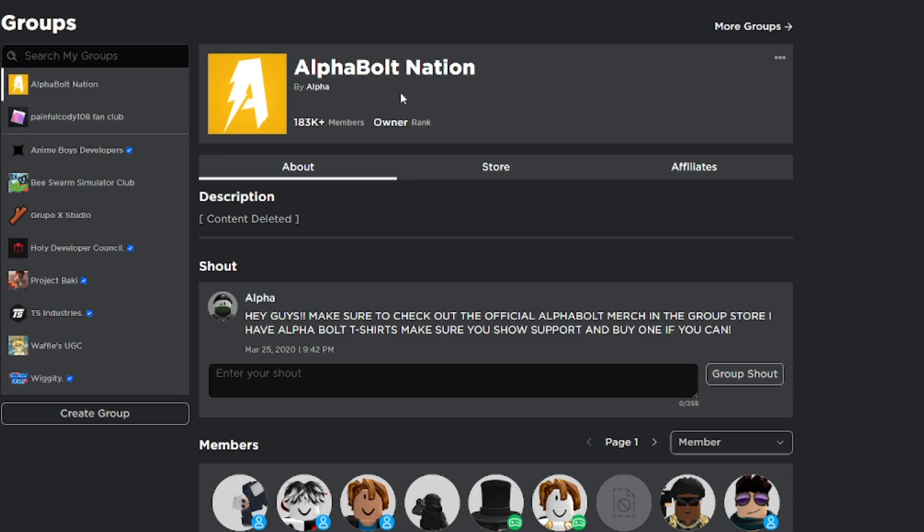Before we get started, make sure you go ahead and join my group called Alpho Nation. I give out Robux on a daily basis — every time I upload a video, you guys have a chance of winning. To win Robux on my channel you just have to do three things: comment your username, like the video, and join the group, Alpho Nation. Then you'll be entered in the giveaways.